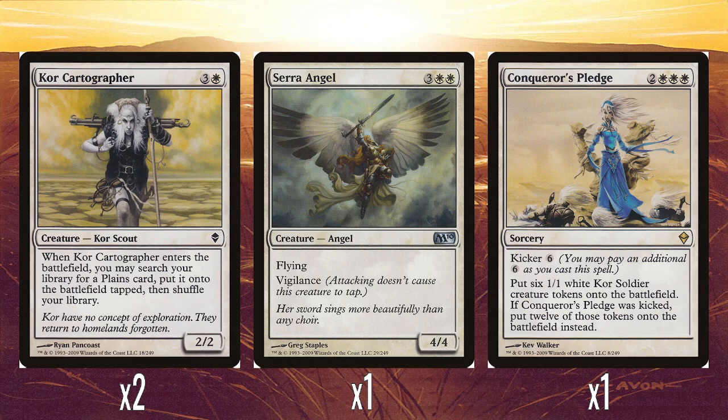The other rare in the deck is Conqueror's Pledge: two colorless and triple white, with kicker 6. It puts six 1/1 white Kor Soldier creature tokens onto the battlefield. If kicked — costing 11 mana total — you get 12 tokens instead. Normally you're going to cast this for five mana to get six Kor Soldiers. The fact that they are Kor Soldiers obviously matters with Armament Master: if it has at least one equipment on it, these come in as 3/3s, which is really strong.